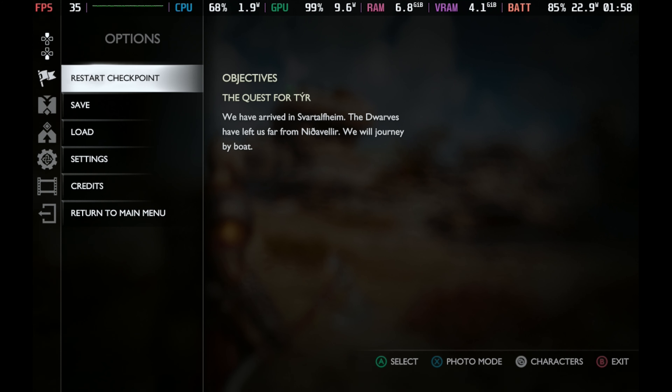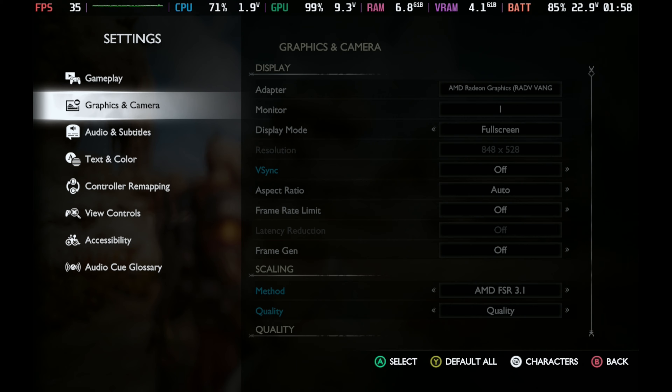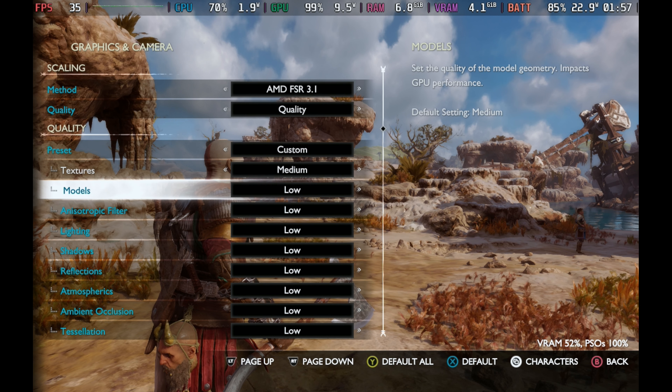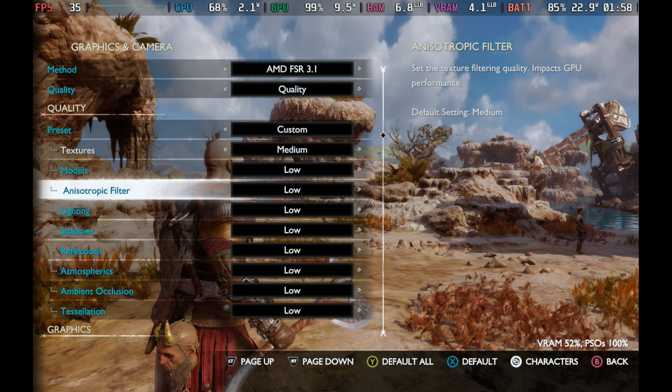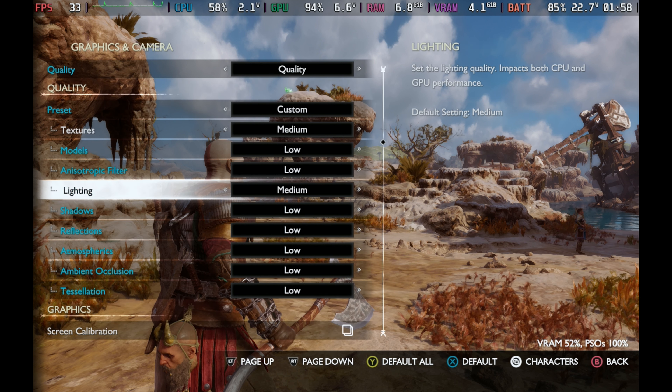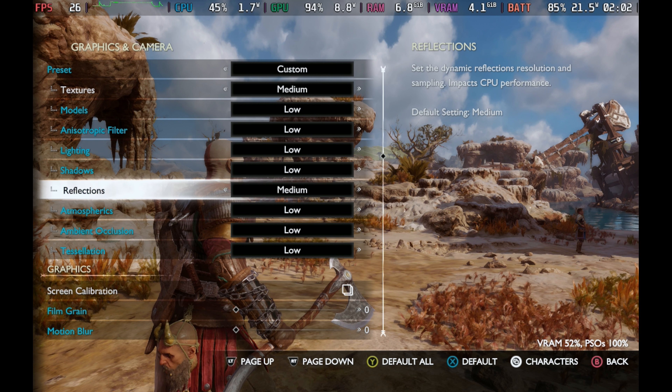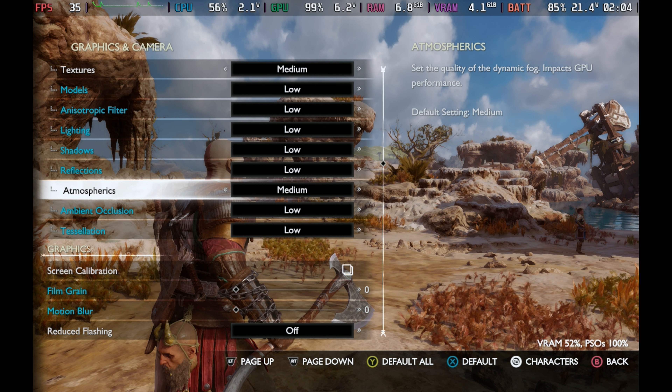At low settings, medium textures, 800p, FSR 3.1 on quality — if we go in here and want to change some settings, you can do this on the fly. You can see the game light up when you get down to the upscaling, and you can change these settings in real time. I love when games do this, and Sony's been pretty good with these PC ports about making this available. Shadows especially — definitely not going down to medium on that one. One of the worst settings to hit performance.